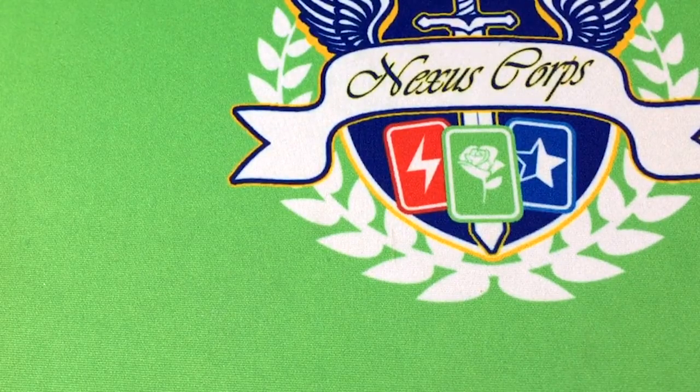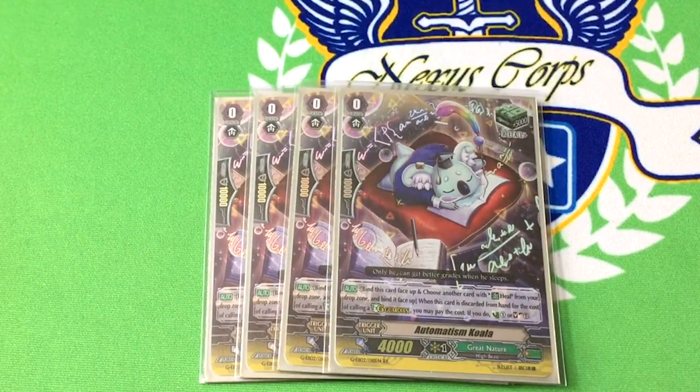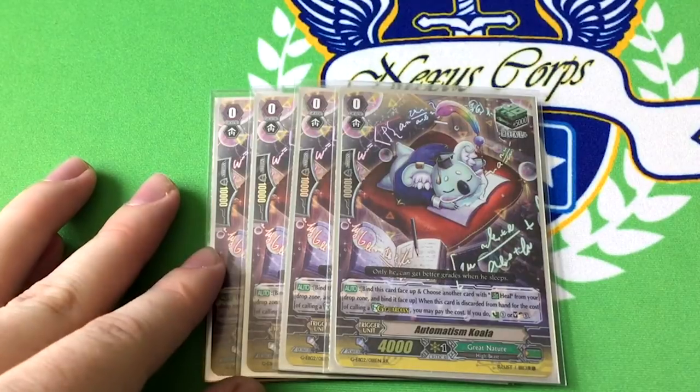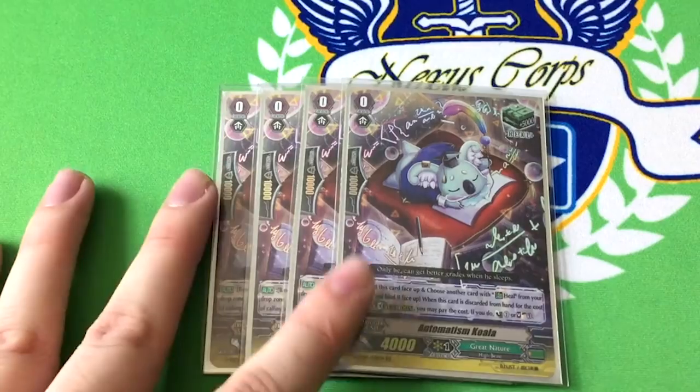Four copies of Automatism Koala — kind of reminds me of that new Pokémon from Sun and Moon. It's the new effect heal trigger, and I literally cannot think of a reason to not run this as your heal trigger. When you use him for a G-Guard, you can bind him and another heal trigger from the drop zone, and then either counter charge or soul charge. We use a fair amount of both resources, which means this is very flexible as a heal trigger. Also, it's a heal trigger, so four of.